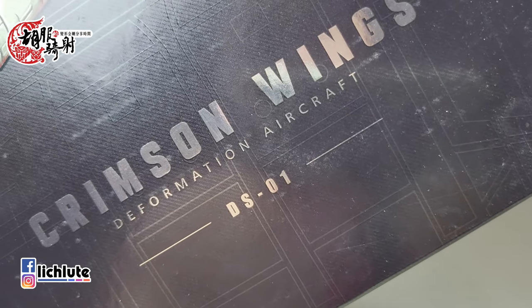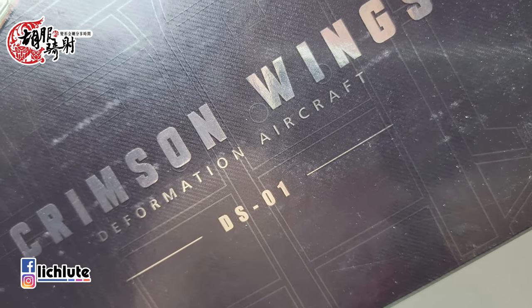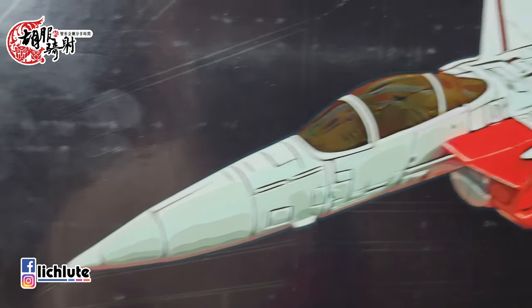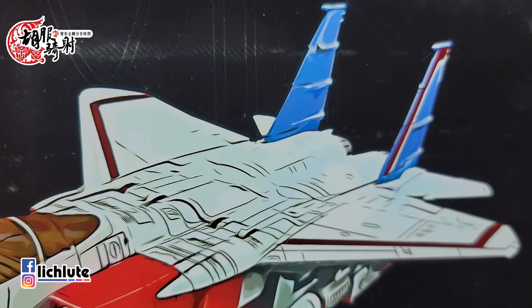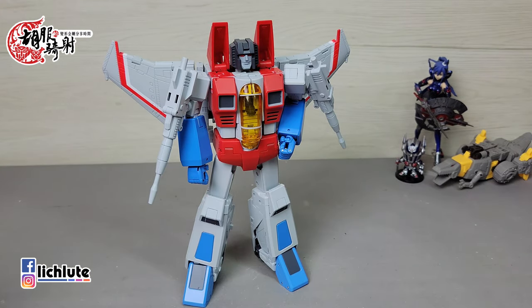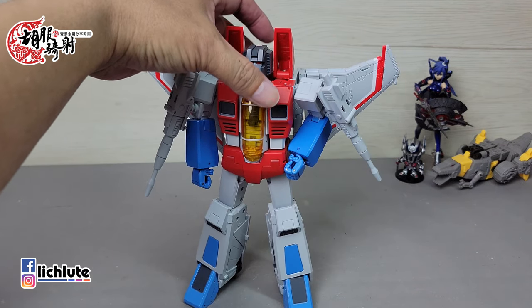欢迎各位再次收看虎步骑士的变形金刚飞翔时间，这是我们1398集的节目。今天给大家做的这一款叫做赤虹之翼，它是来自于一家叫做Deformation Aircraft的厂商，直接翻译的话叫做变形飞机。它使用了G1的Starscream这个人物做形象来开发的。